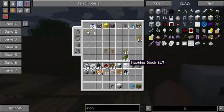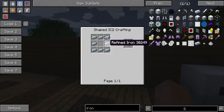Let's make it morning really quick so we don't run out of light. And I've got to show you the recipe for the machine block. There's your eight refined iron — good stuff.